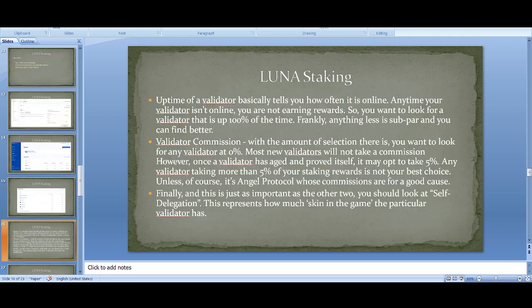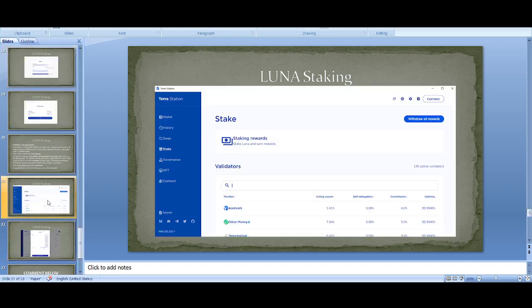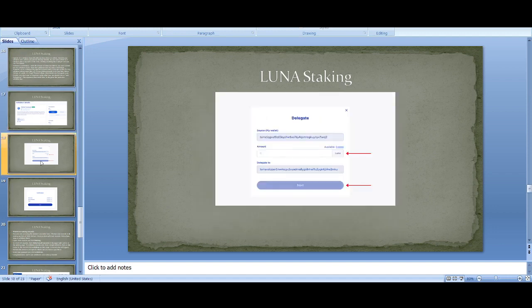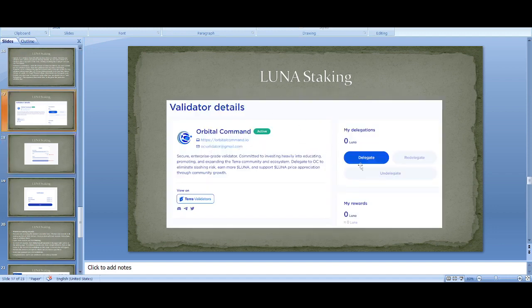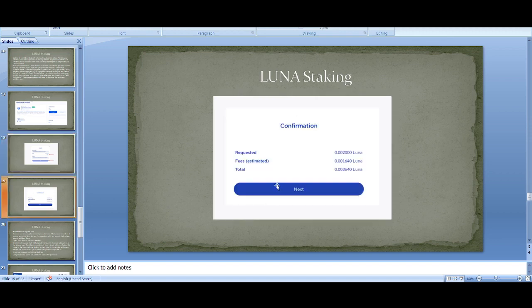Some tips for picking a validator: look at uptime, commission, and self-delegation — self-delegation represents how much skin they have in the game. These are three metrics you can use to pick a suitable validator. Once you've picked one, click Delegate, which will bring you to a section where you enter the amount of Luna you want to stake, click Next, and that's how you simply stake your Luna.